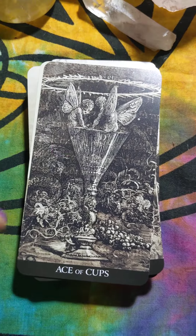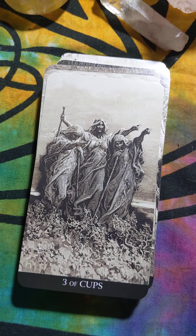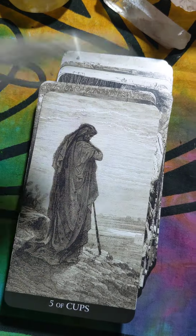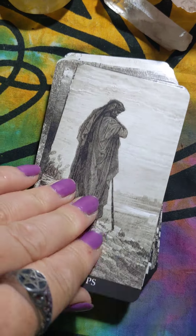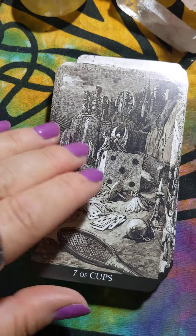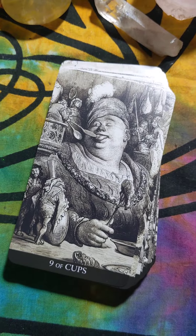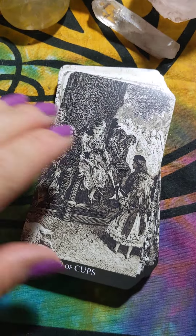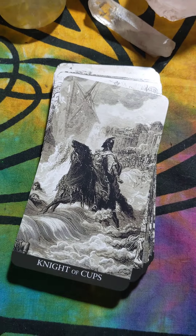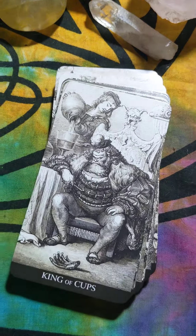We move on now to the Suit of Cups, starting with the Ace. The Two. Three of Cups. Four of Cups. Five. Six. Seven. Eight. Nine. Ten. And the Page. Knight. Queen. And King.